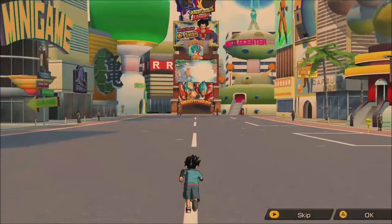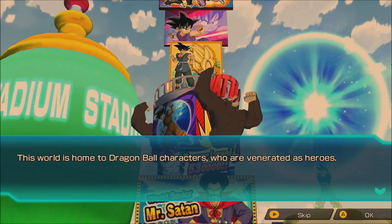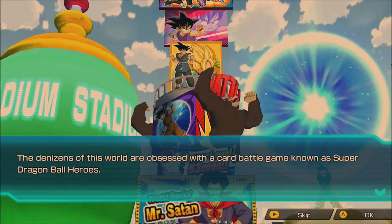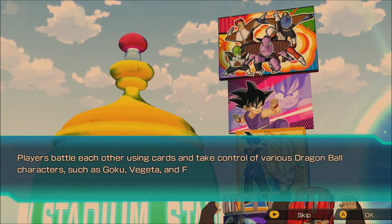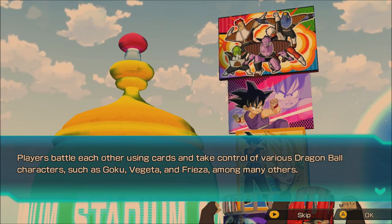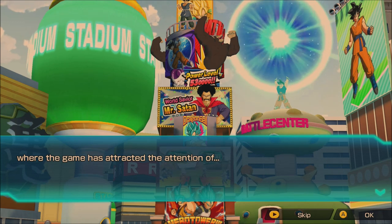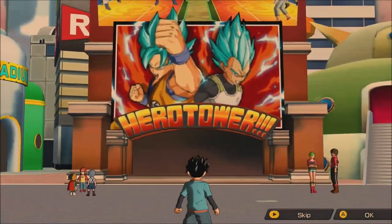So if you guys didn't know, this is what the open world looks like. This world is home to Dragon Ball characters who are venerated as heroes. The denizens of this world are obsessed with a card battle game known as Super Dragon Ball Heroes - and I'm obsessed as well. Players battle each other using cards featuring characters like Goku, Vegeta, and Frieza. Super Dragon Ball Heroes is most popular in a place known as Hero Town, where a young boy - that's us - has just moved into town.